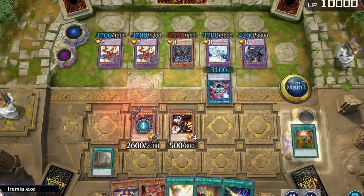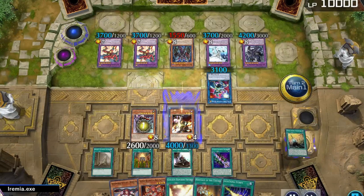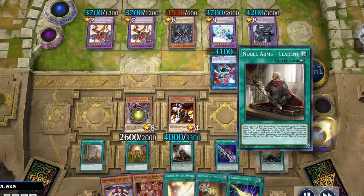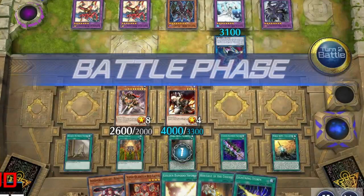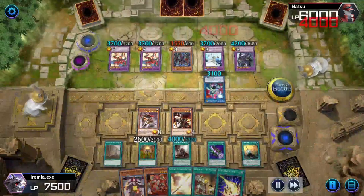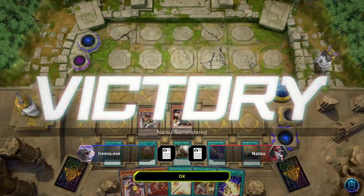Now we can finally use that ability to equip Ben K with every equip spell in our graveyard, pumping his attack all the way up to 4,000. Normally these two sunrises would put us in an awkward position, since if we attacked one, the other would get to destroy our monster. But we don't actually need to attack any of their monsters with the equip spell Noble Arms Clarent. By paying 500 life points, it enables the equip monster to attack our opponent directly. Since Ben K has 5 spells equipped to him right now, he can declare a total of 6 attacks during the battle phase — attack once, twice, and there's the surrender. Nice! I love winning with old jank cards.